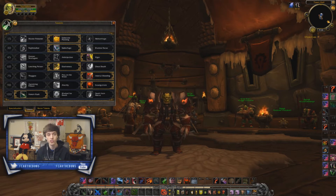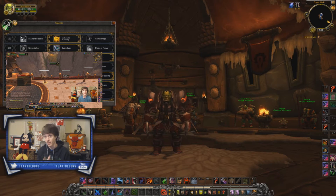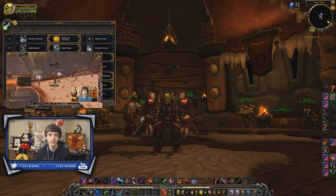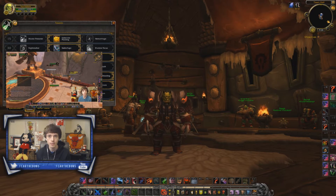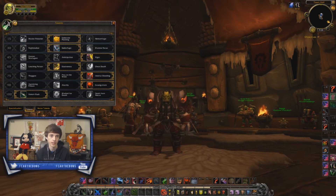The first thing first, we have our first row of Talents between Master Poisoner, Elaborate Planning, and Hemorrhage. For those of you that want to know some really intense details for how these numbers actually break down, I'm going to recommend you check out this video right here — a whole video dedicated to breaking down specifically these three Talents and the numbers behind them. The majority of the time when you are playing Assassination Rogue, Elaborate Planning is going to be the best Talent.